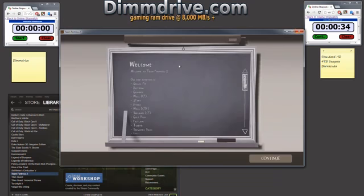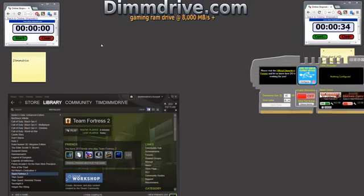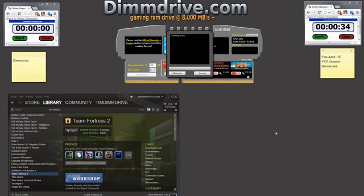Now let's exit out of this and go into our DIMM drive. I've already configured Team Fortress, I just need to hit the on button. It is going to set up everything. I'm going to quick pause and unpause the video just to keep this a really fast YouTube upload. As you can see it's transferring files pretty quickly.